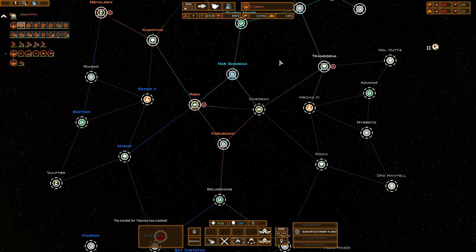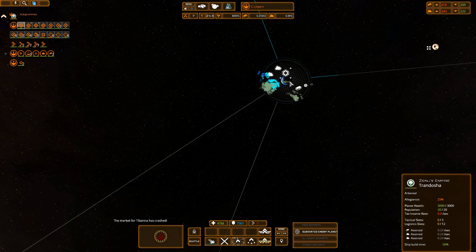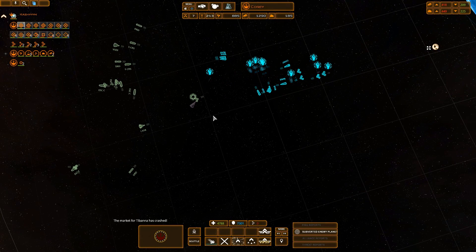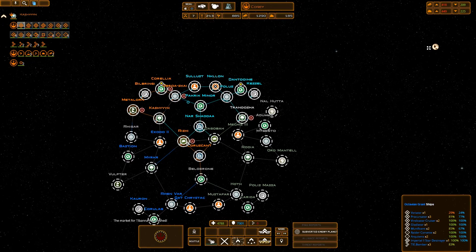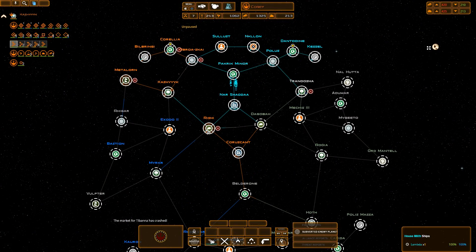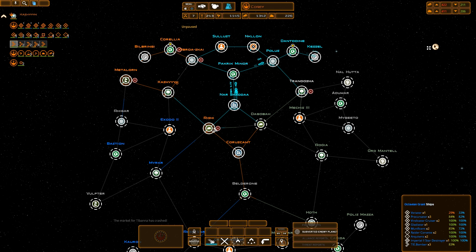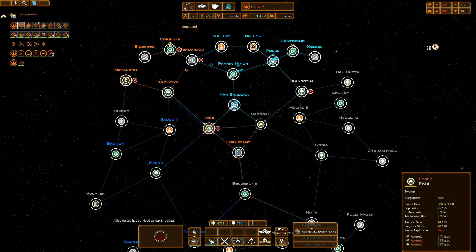If we can afford it, our Empire of the Hand allies are struggling a little bit in the east, so we'll see if we're able to progress at all and maybe go relieve them or if we're just going to die. We do have our main fleet here at Kashyyyk. There are a few ships attacking us down at Rishi so we'll probably go and take them out.